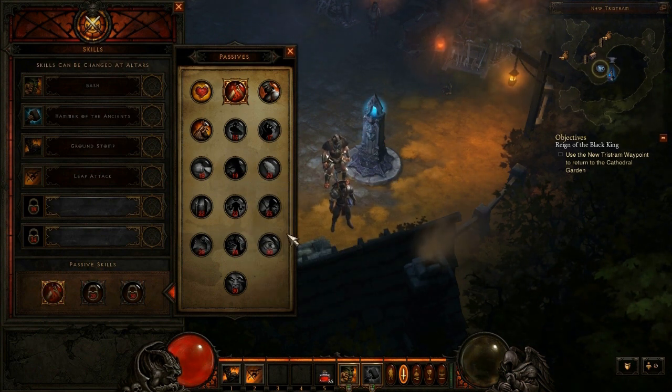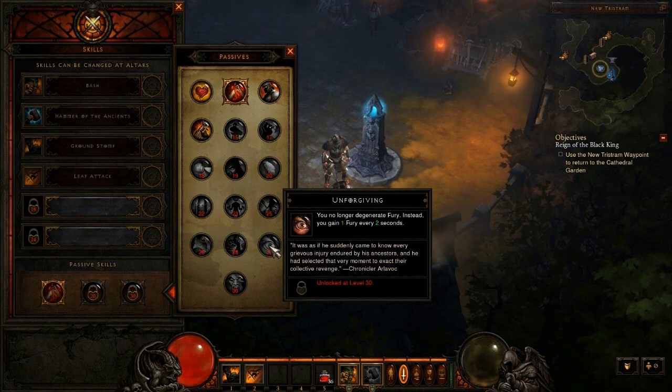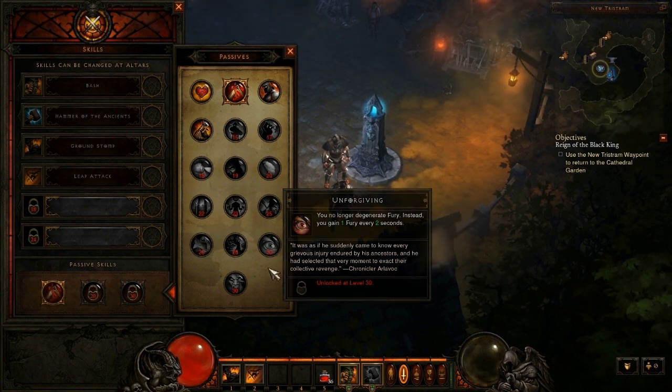The 15th passive skill is called Unforgiving, unlocked at level 30. You no longer degenerate fury; instead you gain one fury every two seconds. Normally your fury degenerates — stays all the way down if you're not fighting. With this passive, it makes fury regenerate like mana or spirit or hatred on the other characters, because usually fury actually goes down if you're not using it. So that's pretty useful.